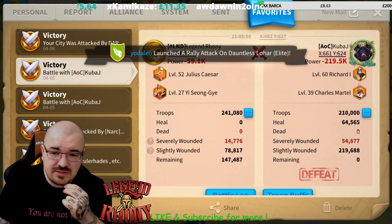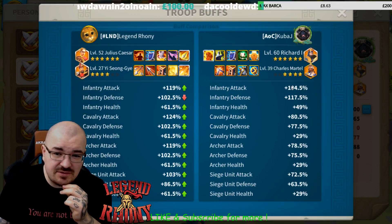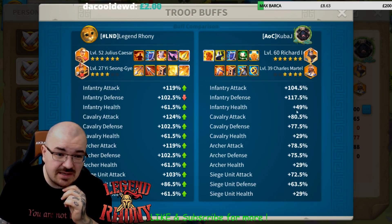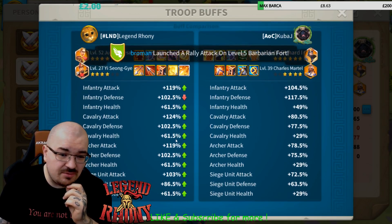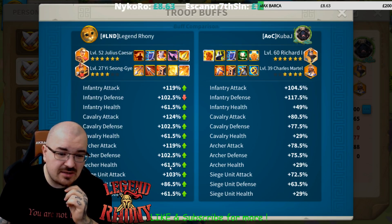So this is my Julius Caesar. Let me check the troop buff. Infantry 104, 170 defense, 50% health. Obviously I dominated in stats. Archers attack 120, archers defense 102, and archers health 61.5. So that was a lot of bonuses even for my archers.